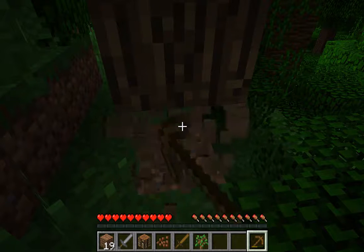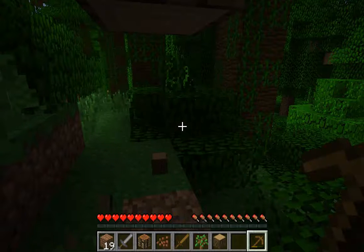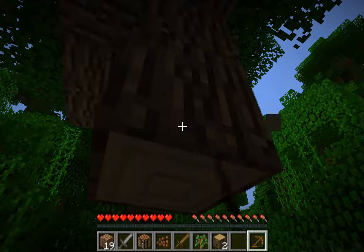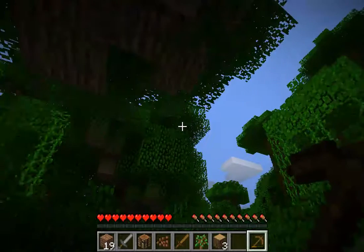One advantage of having an axe is you can actually chop off wood very fast compared to a pickaxe or any other item, because this particular axe has been designed to chop off trees.